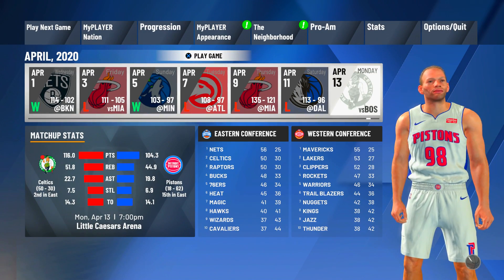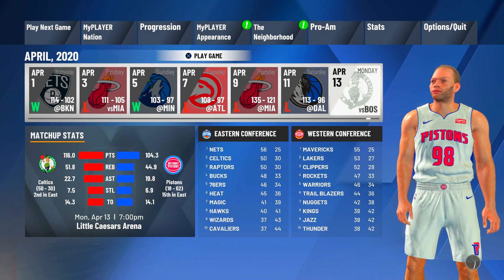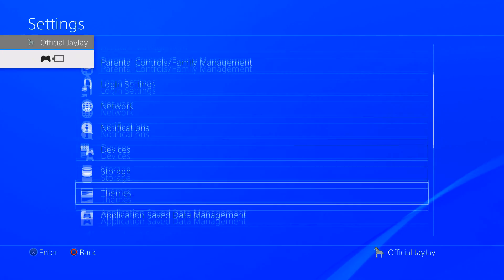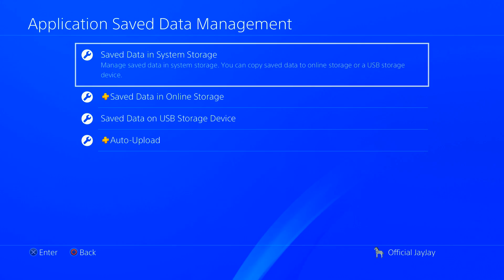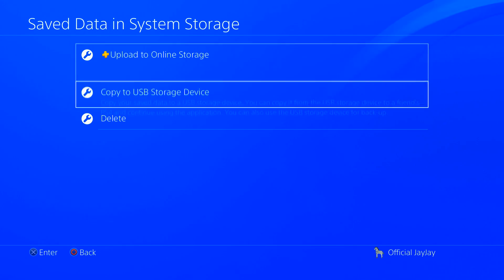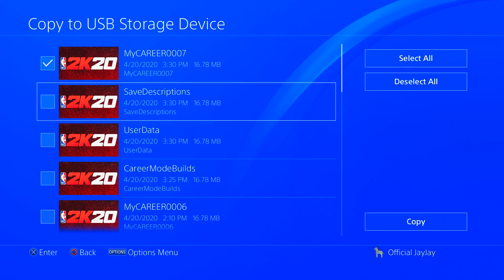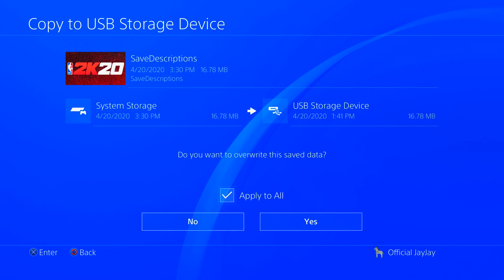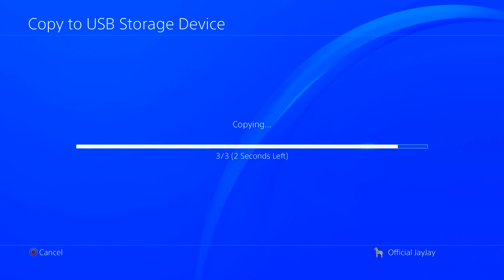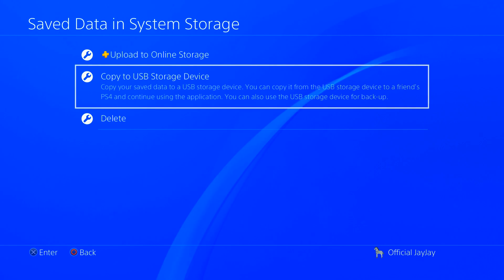Once we're at that step — as you see right now, the Boston Celtics in my case — we're going to want to close our application. For PS4, hop into Application and Save Data Management. We're going to pick either Save Data in System Storage or USB Storage Device — it doesn't matter which one. Save those three files: the user data, the save description, and the MyCareer file.